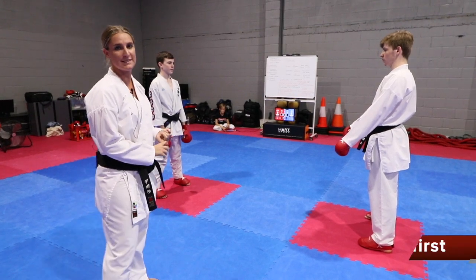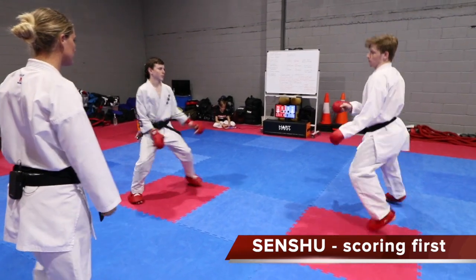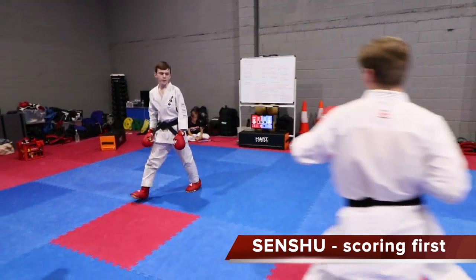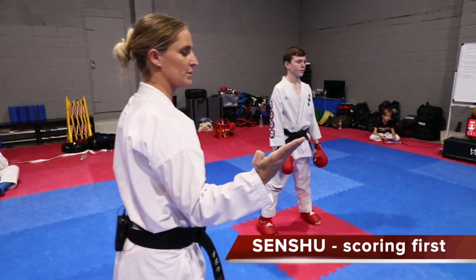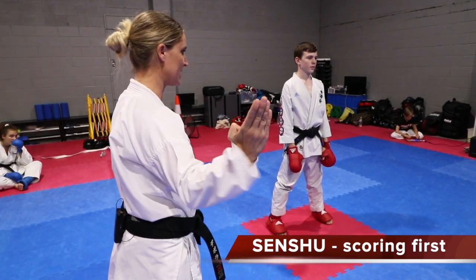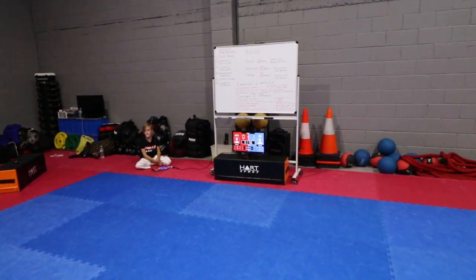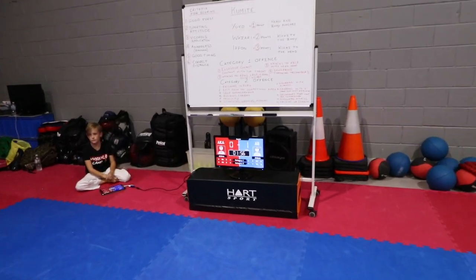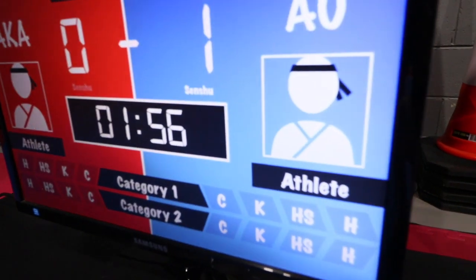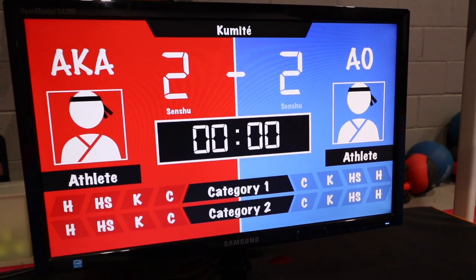One of the newer rules is the Senshu rule. When the fight starts, the first competitor to score gets Senshu. So when the referee calls Chu Dan Duki, Yuko, he will also call Senshu for that competitor. If you look on the scoreboard, the scorer now has one point for Yuko and underneath that it says Senshu.